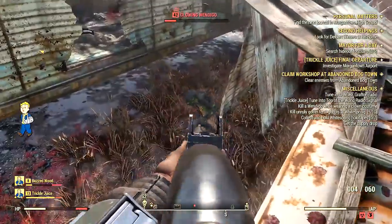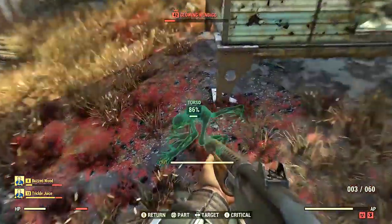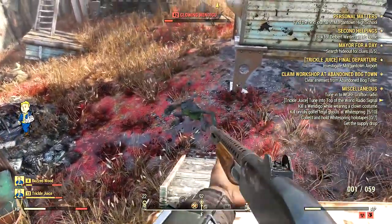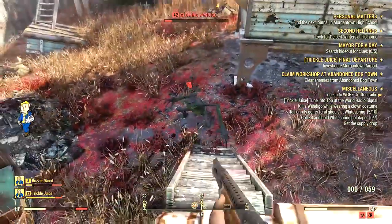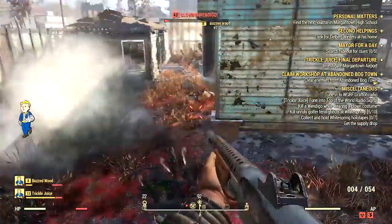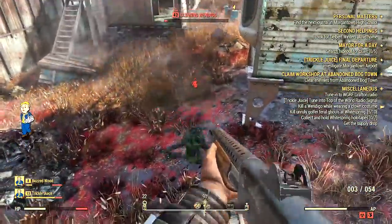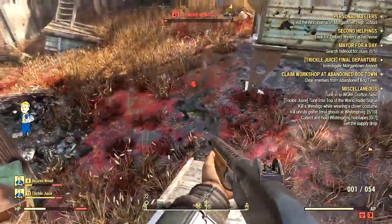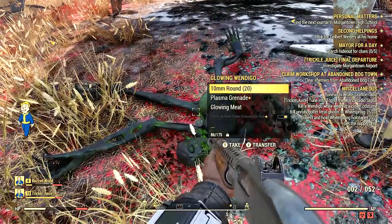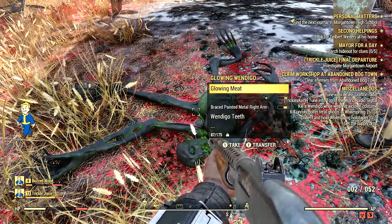I think I used over 100 rounds trying to kill this thing. It's a level 42 glowing Wendigo — very, very dangerous. This thing will one-shot kill you. Just get on something high if you ever encounter these. This area is awesome for loot and high level enemies that can't reach you — just climb up on high stuff and shoot down on them.